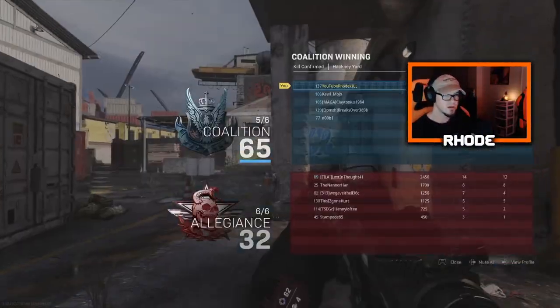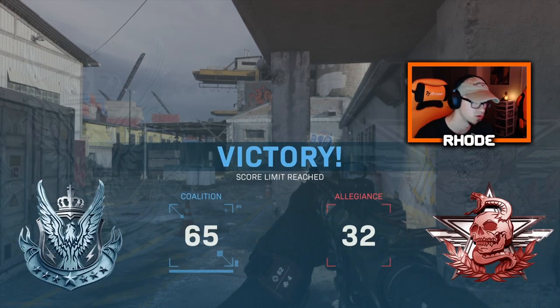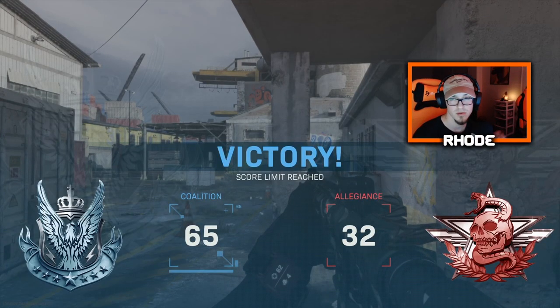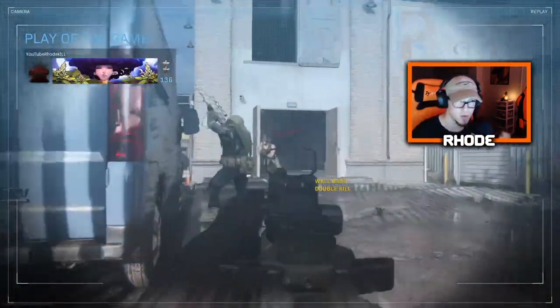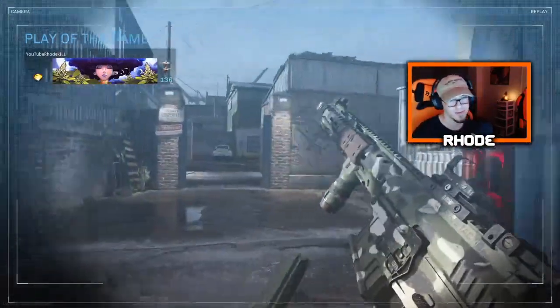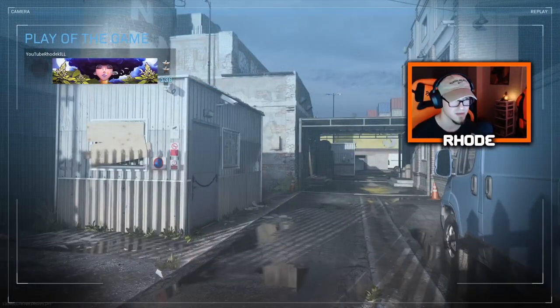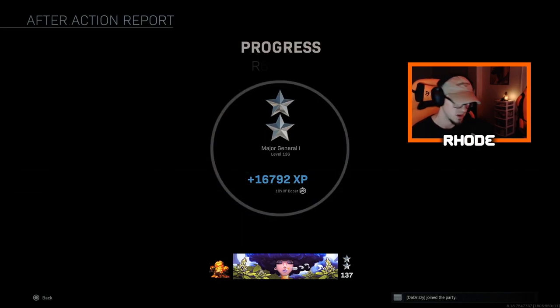The new M4, guys — 62 kills! The new M4, man. Hopefully everybody enjoyed that. This is the new Ronin bundle. I don't know if it's worth it — it's 2400 COD points. It's just like a normal camo, nothing crazy to it, no effects or anything. 62 and 4 — choked the nuke, I think we were on like a 28. I can never clutch them, man. But anyway, that's the new M4 — the Soulful Wanderer.